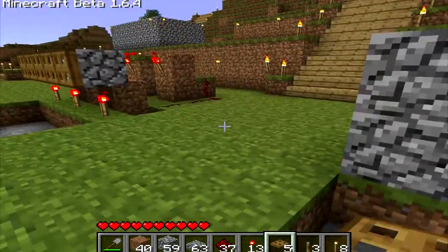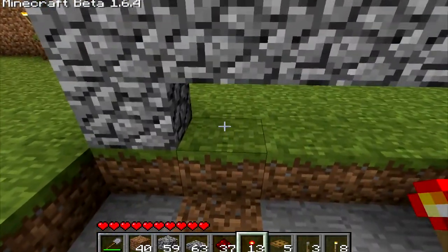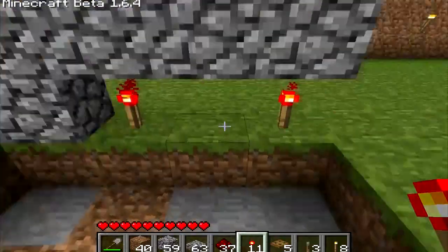This is going to be a non-torch one. What you want to do is you put a torch and you skip one every time. So you put a torch there, a torch there, and you put nothing in between.